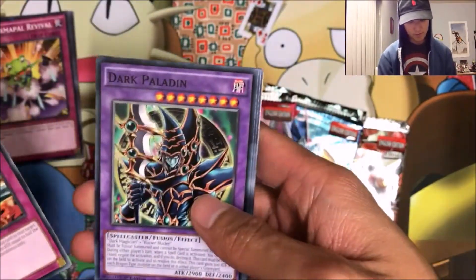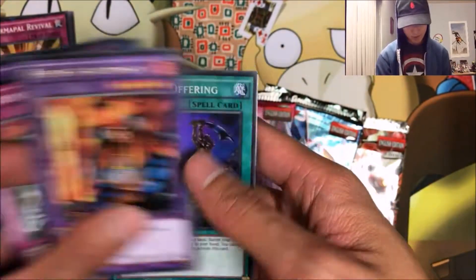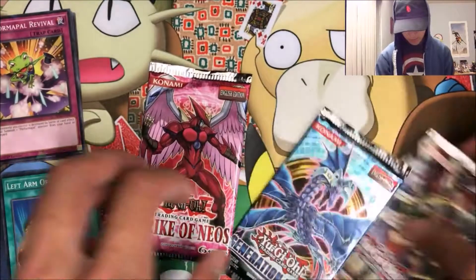We got Metal Morph, Dark Paladin as a common, Relinquished, a Flame Swordsman rare, and a super rare Left Arm Offering. Awesome, dang — I think that's good. We'll do the second Star Pack.